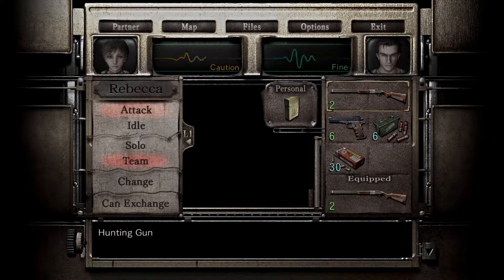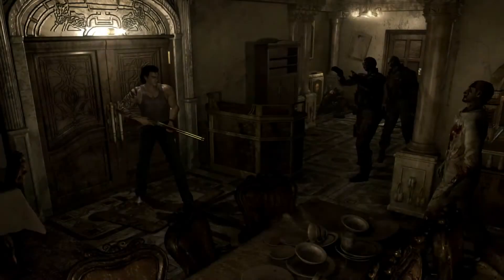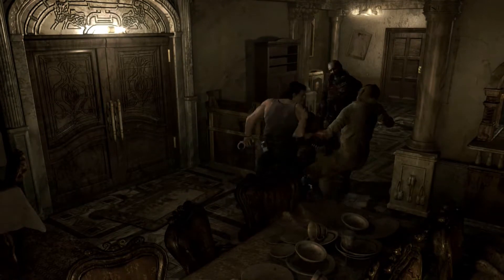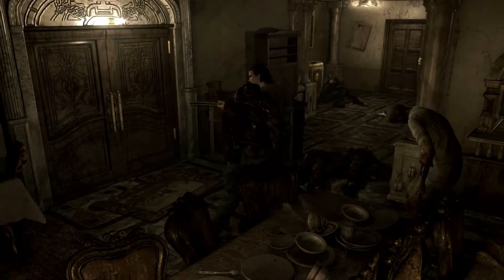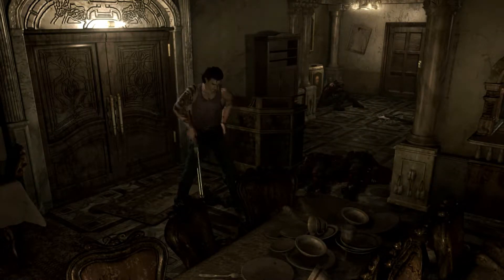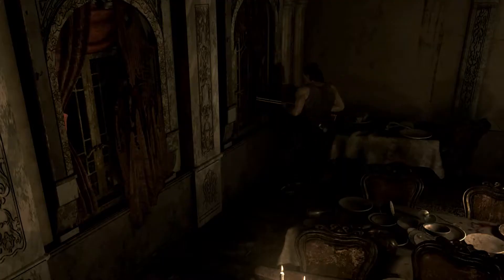Let's equip that. We'll leave Becky here for now. Better to only have one person in there if you're not going to be letting your partner actually use their weapon. So that's one down. Two down. Even if the head doesn't get obliterated, it still only takes one shot to kill most zombies with this. And thankfully, crimson heads are not a thing in this game.